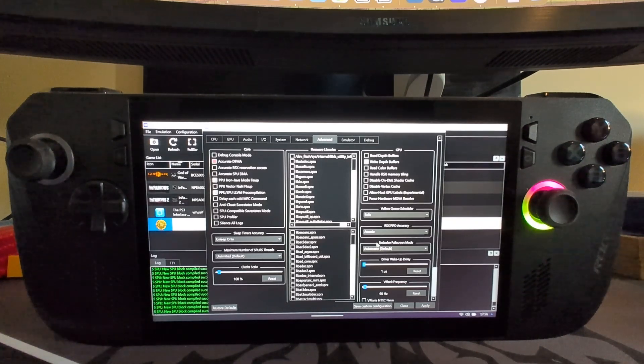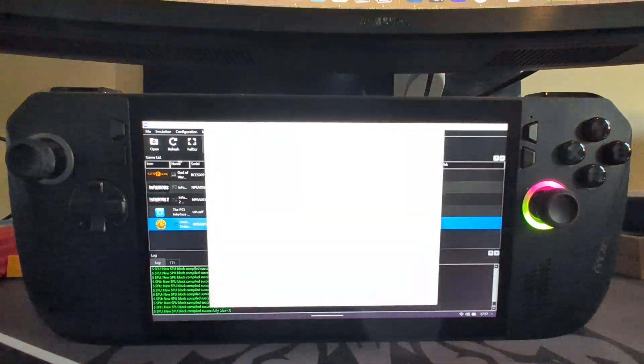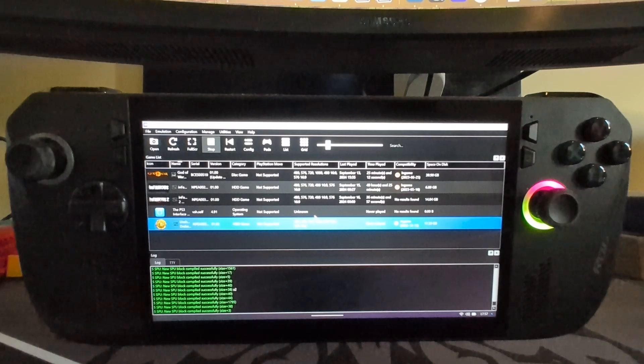Go to the V-blank rate — also known as V-blank frequency — and set that to 120, not 60. Setting it to 120 allows for 60 FPS gameplay. Also, there are a few known issues with a large amount of blur in some of the later chapters. To fix that, go to 'Manage Game Patches', enable 'Disable Motion Blur' and 'Disable Depth of Field' as well. Click save and now we can launch the game.